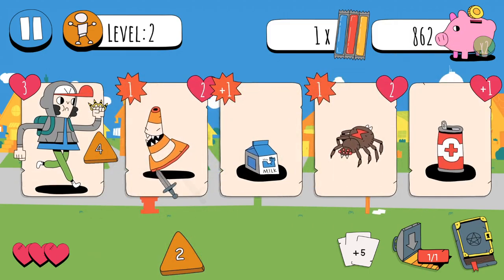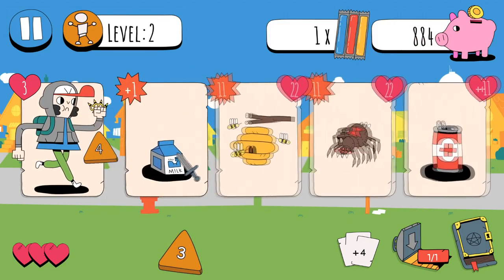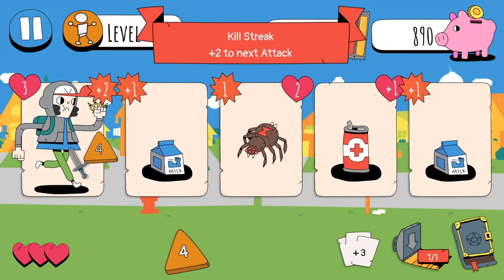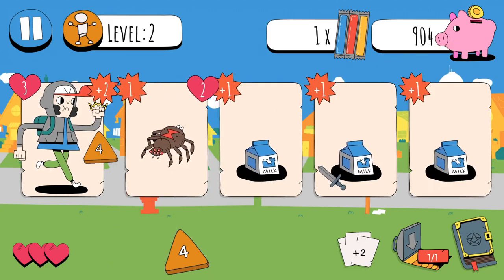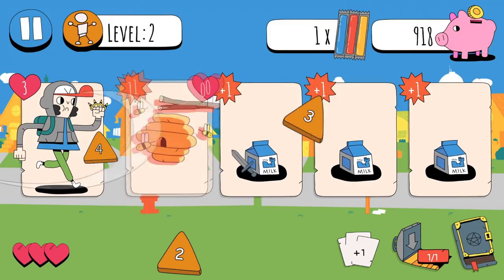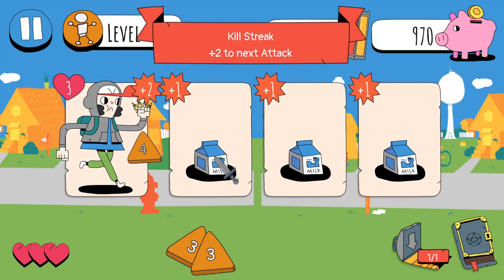Okay, there's a bee - that's three in a row, isn't it? No, it wasn't in a row because I destroyed that one random card. Yeah, I think I can finish you off again. And you, I suppose. Killstreak - plus two to next attack. Maybe we'll get something super powerful to fight. Let's just kill you. And then we can just finish you off. Yeah, you guys are kind of nothing now. Killstreak.